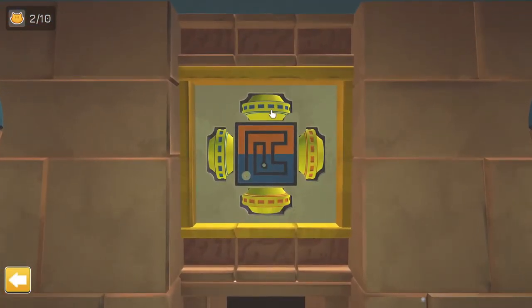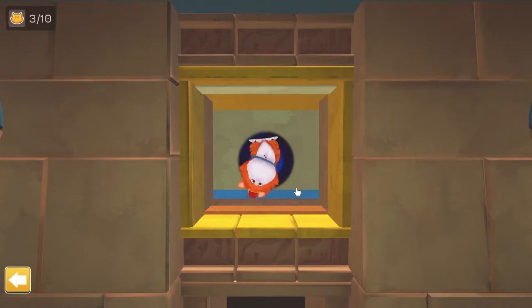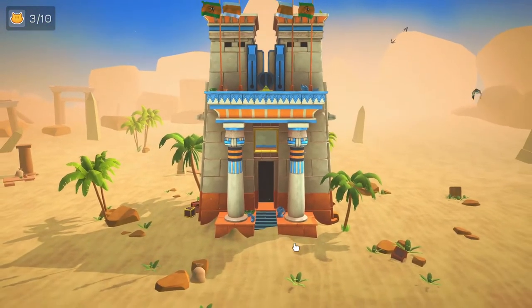That might be related to this puzzle here. So: blue, blue, orange, orange. If I want to go all the way, I have to use this corresponding color of course. And then — hello little one! So cute. I like this, it's just a cute little game.